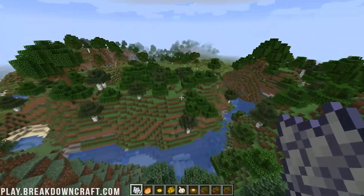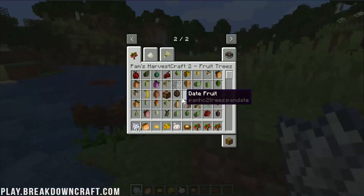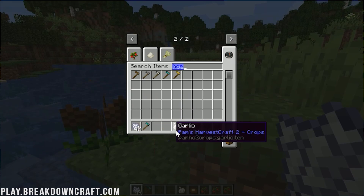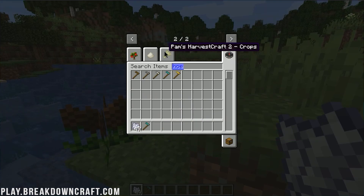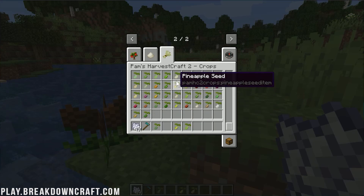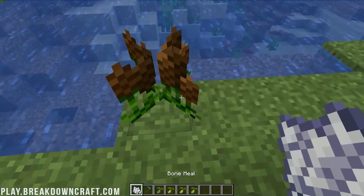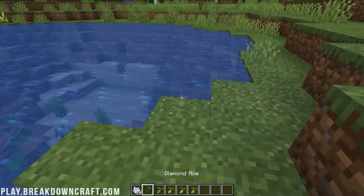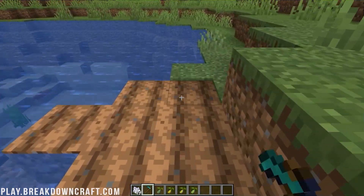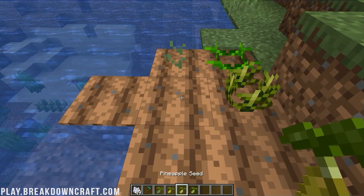I'm not going to overcomplicate this — I'm just going to fly over here and plant some crops on the side. We're obviously going to need a hoe. Let's go ahead and click on Crops and just grab a few of these seeds. And I saw a pineapple seed — we've got to grow a pineapple. Let's go ahead and plant some of these.